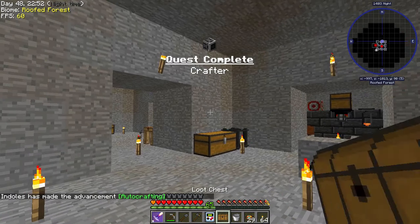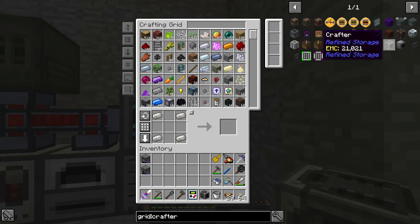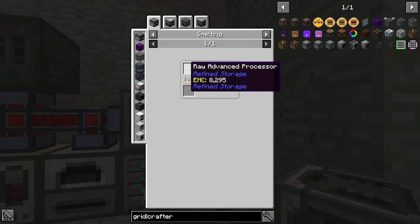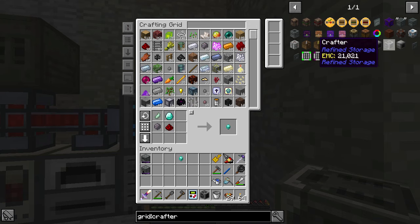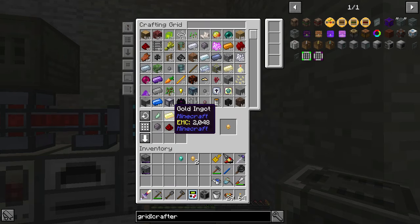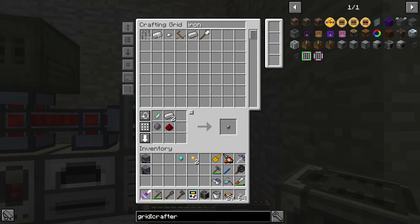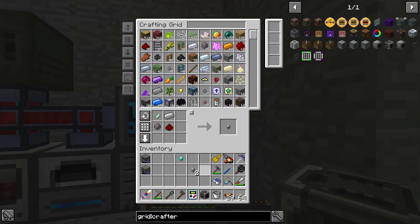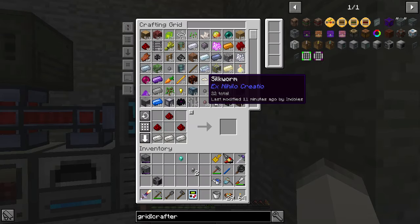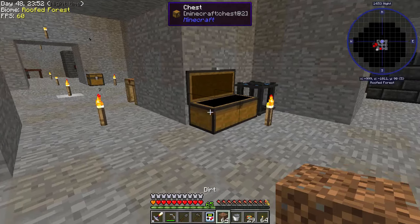That is a quest - we can go ahead and claim it. Let's open the loot chest - we get wood and stone. So we have a crafter. Now we need to make a pattern grid, so we're gonna need another grid, another advanced processor - let's get one of those and two of these. We're actually running low on iron, wow. We need to smelt all that stuff up.